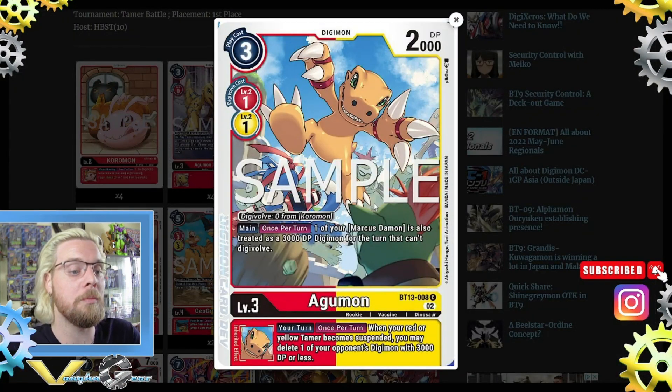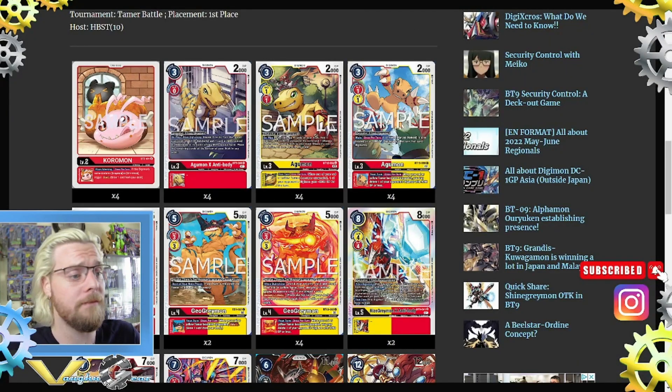Then we have the new BT13 Agumon. Main, once per turn — if you have a Marcus, it is also treated as a 3000 DP Digimon for the turn and it can't digivolve. So the whole scheme of this deck, besides the DP reduction and the usual ShineGreymon combos, it also turns your Marcus into a Digimon. The inherent: your turn, once per turn — when your red or yellow tamer becomes suspended, you may delete one of your opponent's Digimon with 3000 DP or less. Very good.